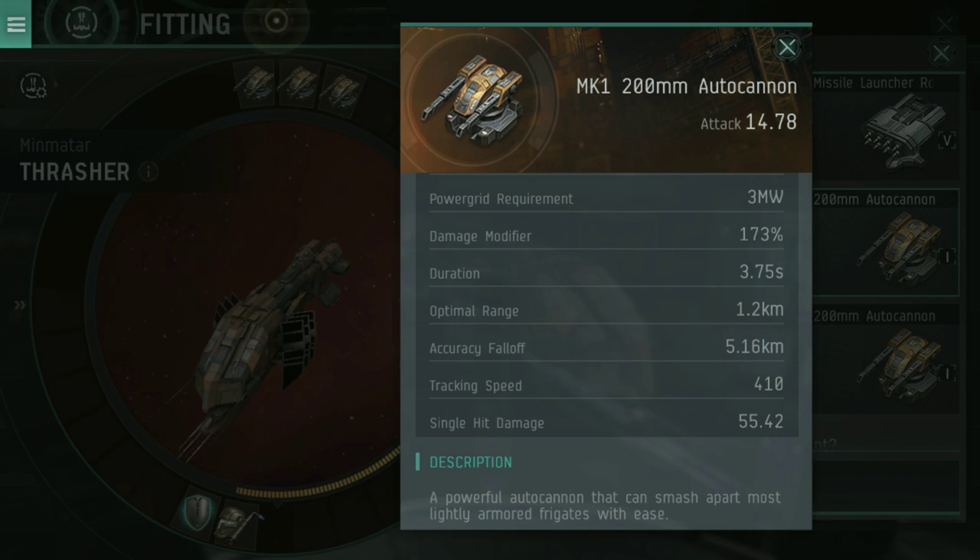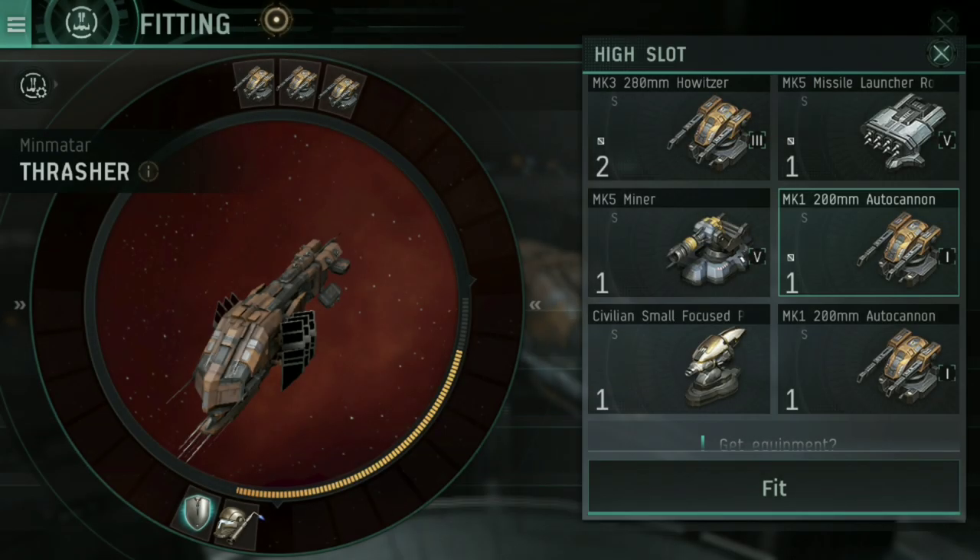There is no point equipping a long-range and a short-range weapon together — you're just going to be missing your targets and running at 50% effectiveness. That covers projectile weapons.